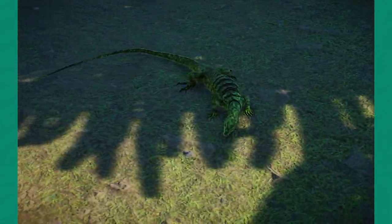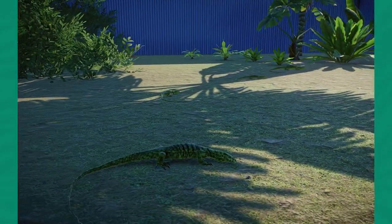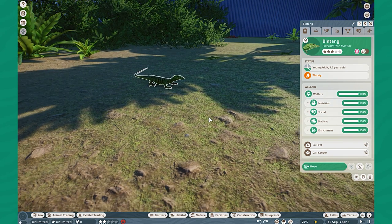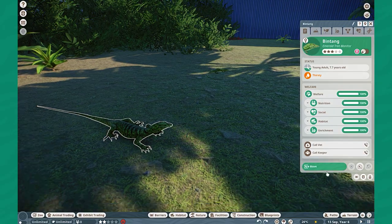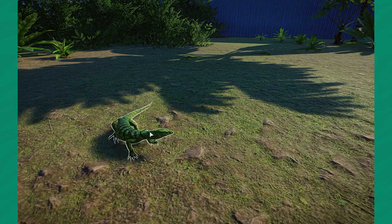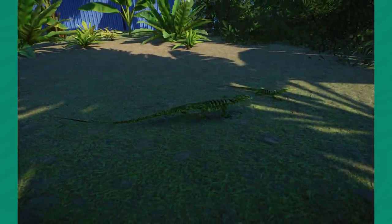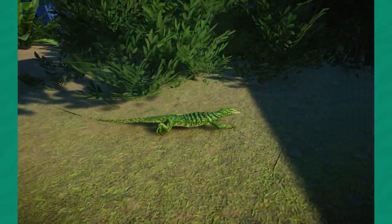I'm home from work today because I'm a little sick, but anyways — the Emerald Tree Monitor. This is one that just came right out of the gates. Mega Gaming Rex got the tropical pack and instantly went to making this animal, and I couldn't be happier to have it in the game. Now obviously it doesn't climb, which these species are mostly known for, which is a little bit of a shame, but it's just so awesome to have this animal regardless.